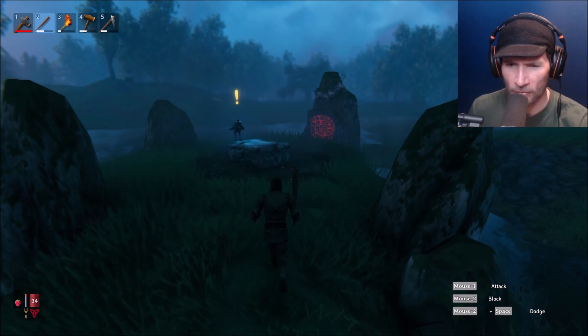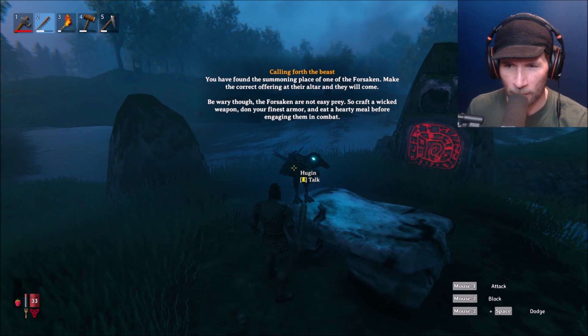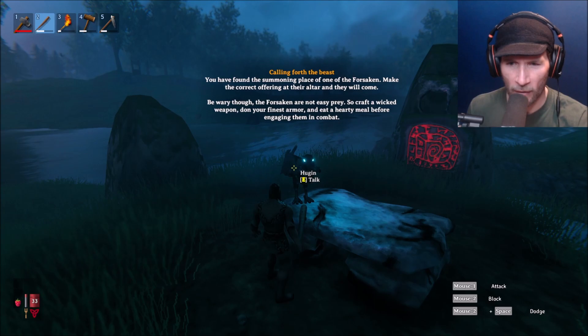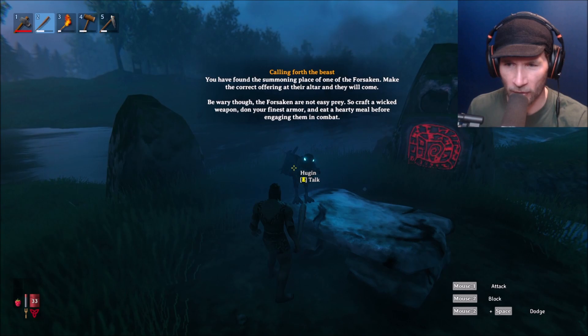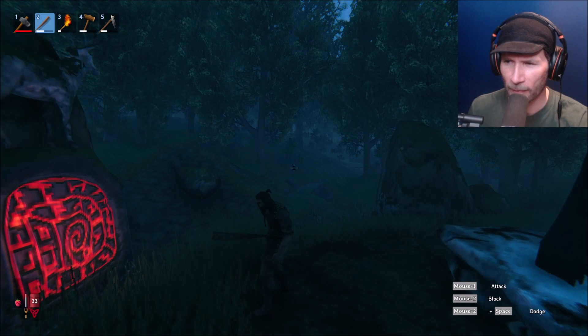You have found the summoning place of one of the forsaken. Make the correct offering at their altar and they will come. Be wary though — the forsaken are not easy prey. Craft a wicked weapon, don your finest armor, and eat a hearty meal before engaging them in combat. So this is our first boss, and this is where we summon our first boss. I thought so on the map.